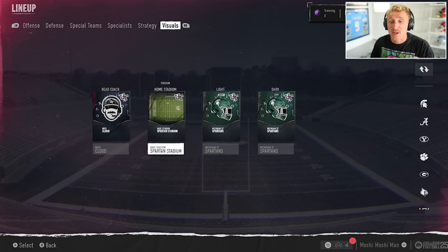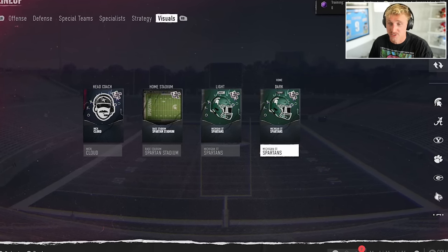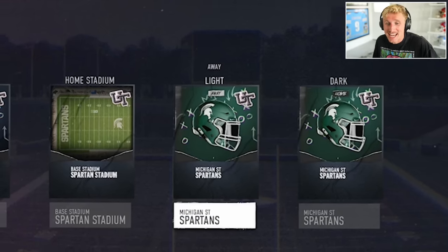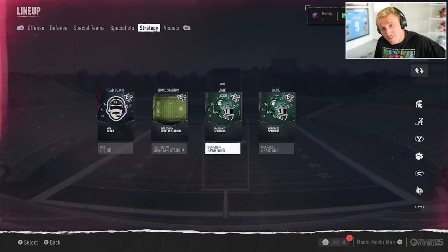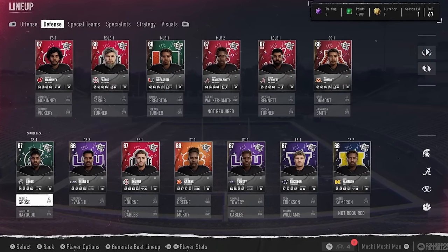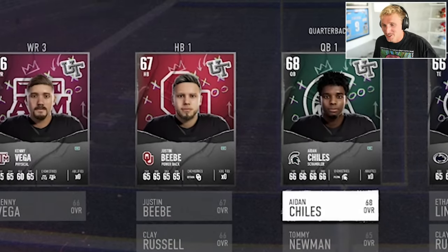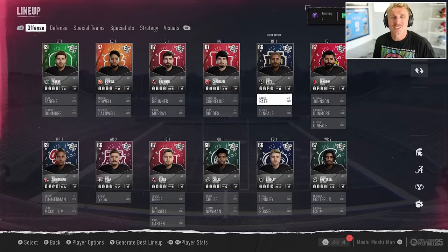You'll start out with the stadium and jerseys of your favorite team, so it's important that you actually select your favorite team. Naturally for me that's Michigan State, so we've got Spartan Stadium, MSU uniforms, and base playbooks. They also gave me some MSU stars even though they are like 60s overalls — we got Angelo, Aiden Childs, Foster, and Nate Carter. The rest is a random hodgepodge of players, and everything else looks really similar to what we know from Madden Ultimate Team.